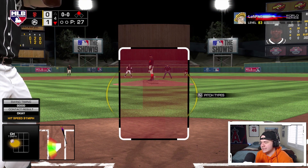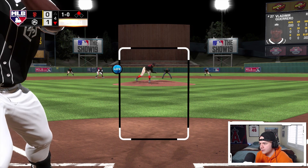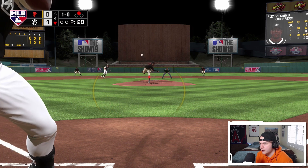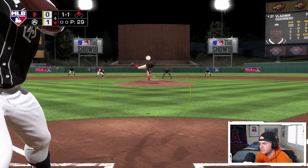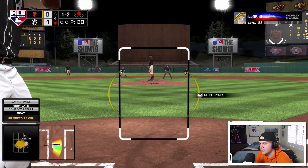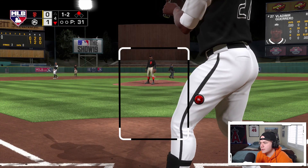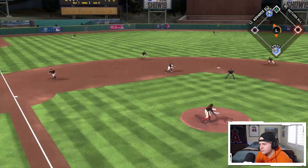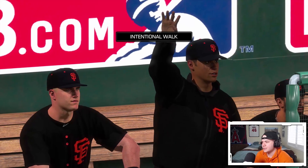Vlad up with a guy on second, nobody out — RBI opportunity. Inside fastball, I'm not gonna bite. Check swing, didn't get back, 1-1. Try to go the other way, 1-2 with Vlad. Outside slider — I need to get that fastball. Slider kind of fooled me, still alive at 1-2. Ground out to short — 0 for 2 with Vlad.